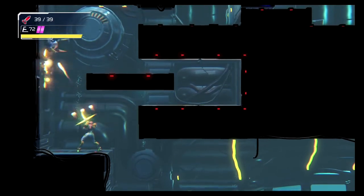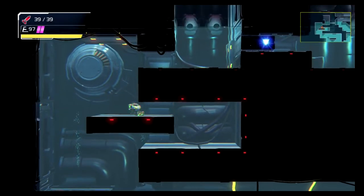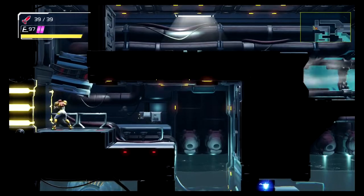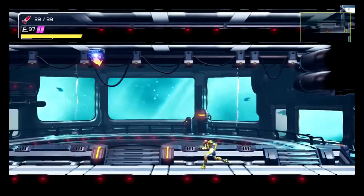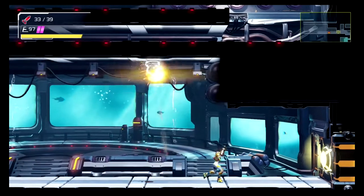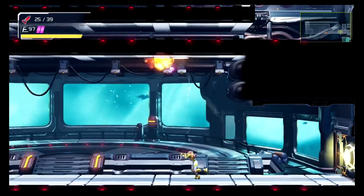Then you're going to take care of that guy and jump up there. Curve around, jump back up, and then go through this door. These guys you can shoot with a bunch of missiles — or miss half the time. Just wait till they're done shooting their laser and then dodge underneath them.